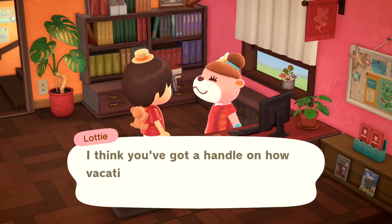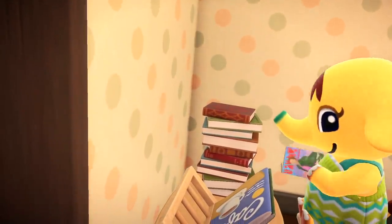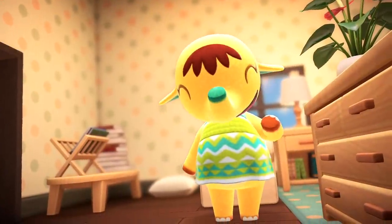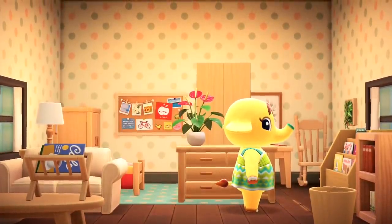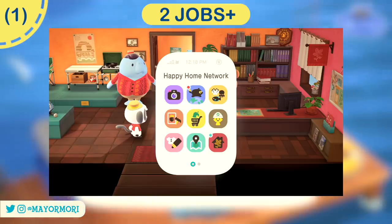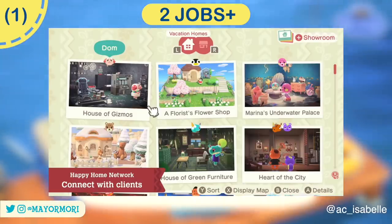Bear with me as it might be a bit wordy as there's quite a lot to get through. Once you've designed your first vacation home you can begin to unlock these new features with every vacation home you design. This is only a rough guide as some features you unlock during designing a particular home and sometimes can't be used until the next vacation home you design. After completing your second vacation home — or two jobs as we'll refer to them going forward — you'll unlock the Paradise Planning Network, which is essentially a portfolio of other players' vacation homes, great for getting inspiration or following certain creators.